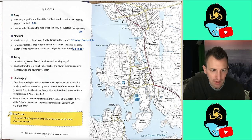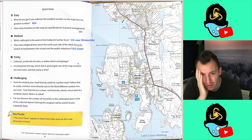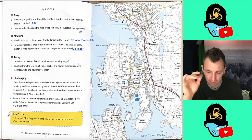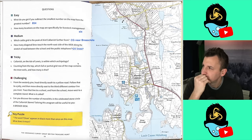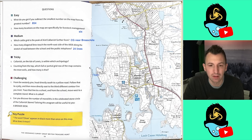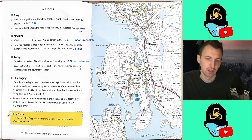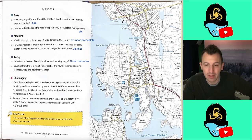Moving on to tricky questions. Question five: Calanish on the Isle of Lewis is within which archipelago? Now you're just testing my geography. It's on that west coast — I want to say Hebrides but I don't know if that's right. I'm going for the Outer Hebrides, purely because I can't think of anything else. I obviously live pretty much as far away as you can get from Scotland, right on the south coast.